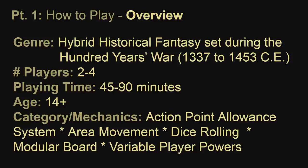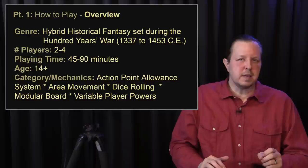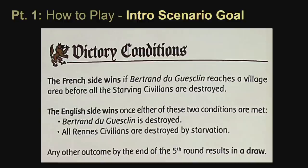Joan of Arc is a hybrid historical fantasy game set during the Hundred Years War, approximately 1337 to 1453 CE. It's a fantasy game because in some scenarios you will have the opportunity to fight dragons, demons, or werewolves. It plays two to four players, playing time is approximately 45 to 90 minutes, not including setup time, ages 14 and up. The mechanics include action point allowance system, area movement, dice rolling, modular board, and variable player powers.